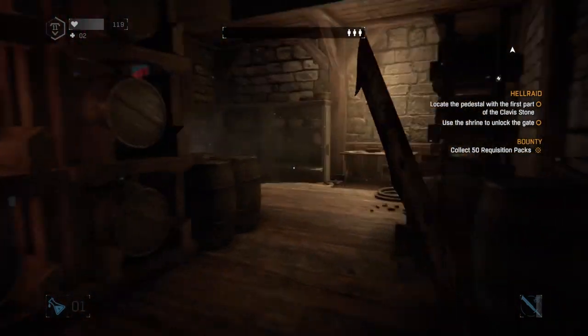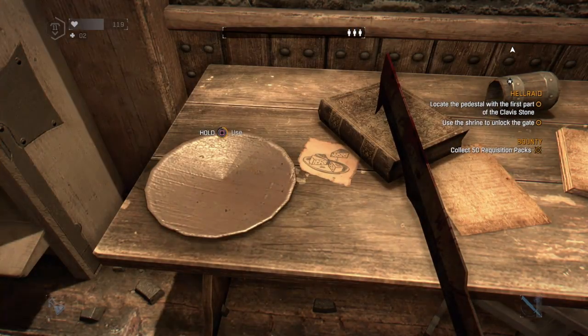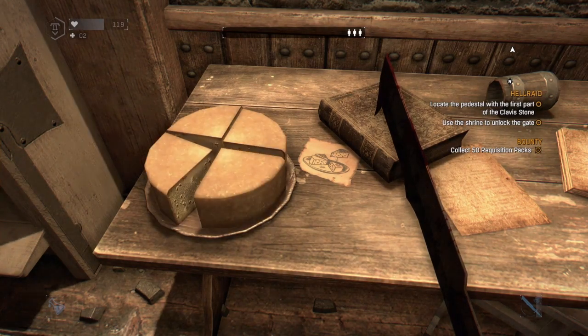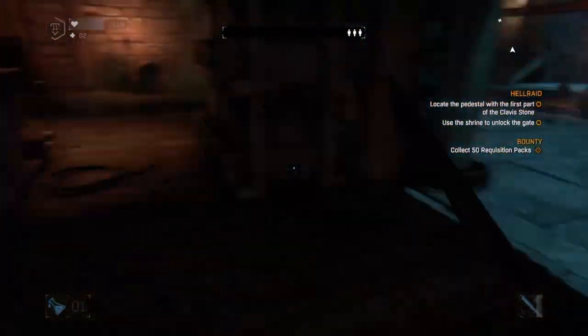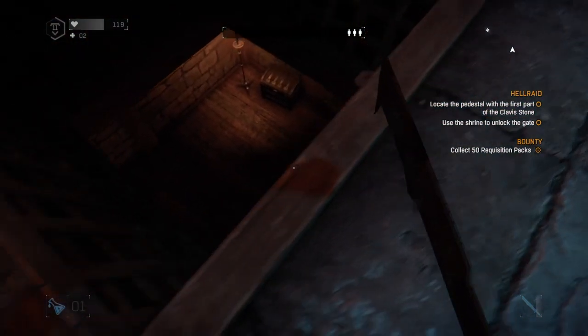Back to the table then, and over to the plate — it will prompt you to put the cheese on there. Once you've placed the cheese, just nip round the corner back to where the grate was and you'll see it's now open. Jump in there, grab your goodies and climb back out again.